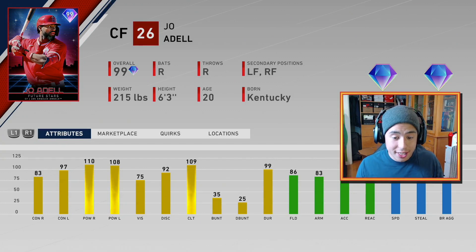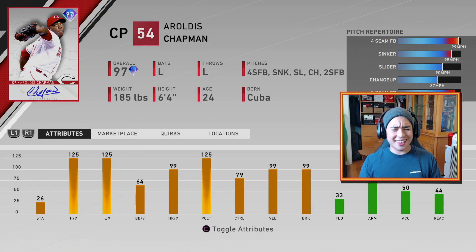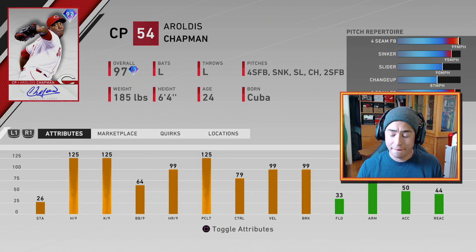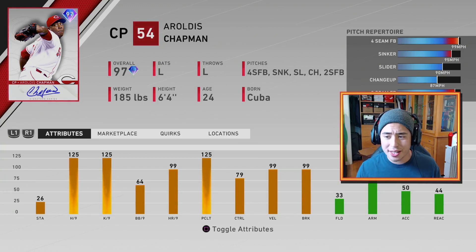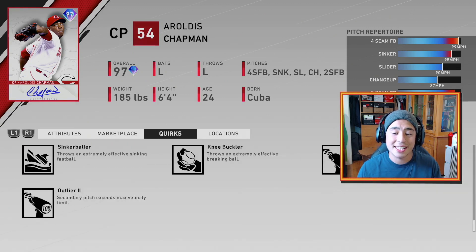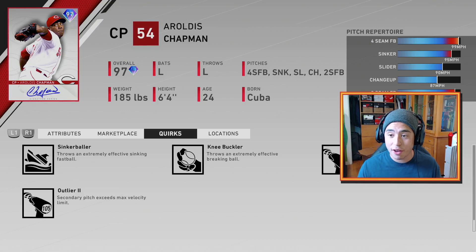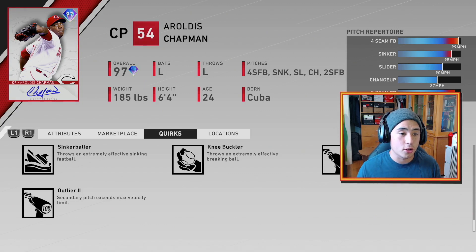There were some people complaining about this card but I think it's clear this guy's an absolute madman. Last but not least, quite possibly the best relief pitcher in the game — look at this card. As if his original card wasn't already a pain in the ass, they bring out this madman. Look at those hits per nine and K's per nine. His walks per nine and control are better than his other card too. Crazy break, and he has Outlier 1 and 2 — primary and secondary pitch exceed max velocity limit — so he's throwing 102 with his fastball, 100 with his sinker, 100 with his two-seamer. He's just an animal.